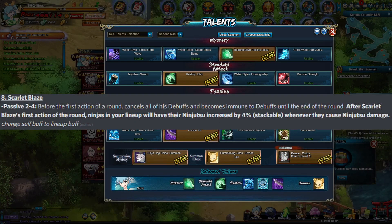For Scarlet Blaze, they changed around how Unparallel works. They keep the debuff immunity and cancels all debuffs, but instead of just scaling Scarlet Blaze, it now makes it so they have the same thing as Lightning Main — it can scale the entire lineup. After Scarlet Blaze's first action of the round, ninjas in your lineup will have their ninjutsu increase by 4% stackable whenever they cause ninjutsu damage. Pretty nice, but the main issue is just that Scarlet Blaze has to act first, which might make it not super viable.